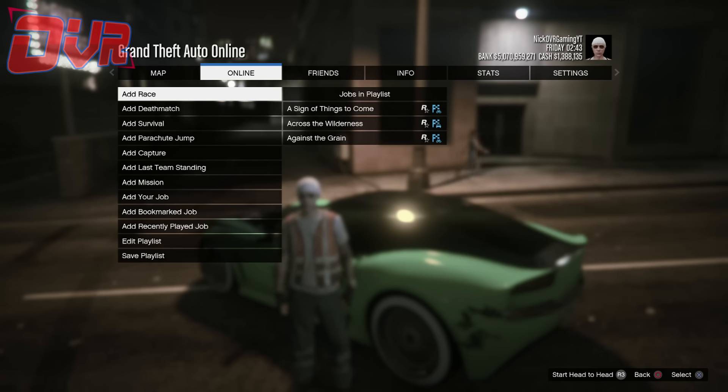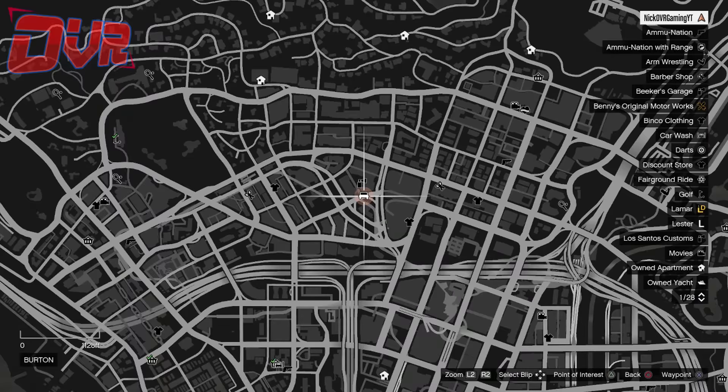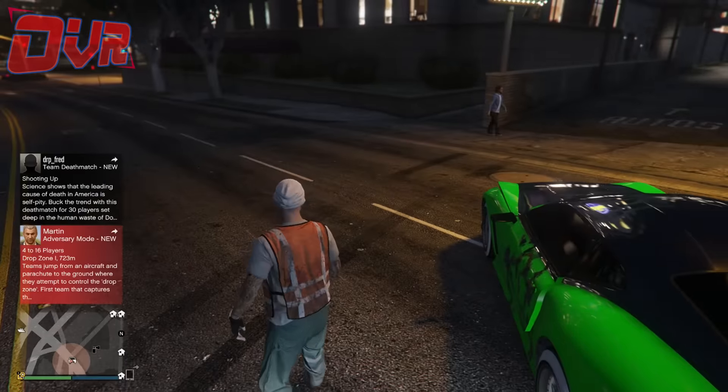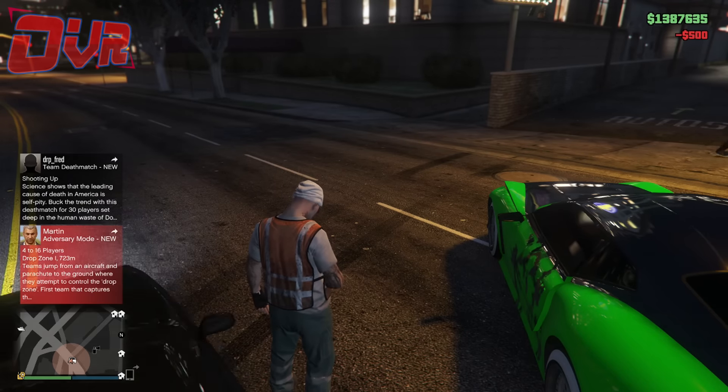Now once you've backed out once, press Circle one time, then go L1 — or LB I think it is on Xbox — to go to the map. Then press back out again, Circle or B, and as you'll see you'll be back like this. Now once you're standing, go ahead and go to the interaction menu.